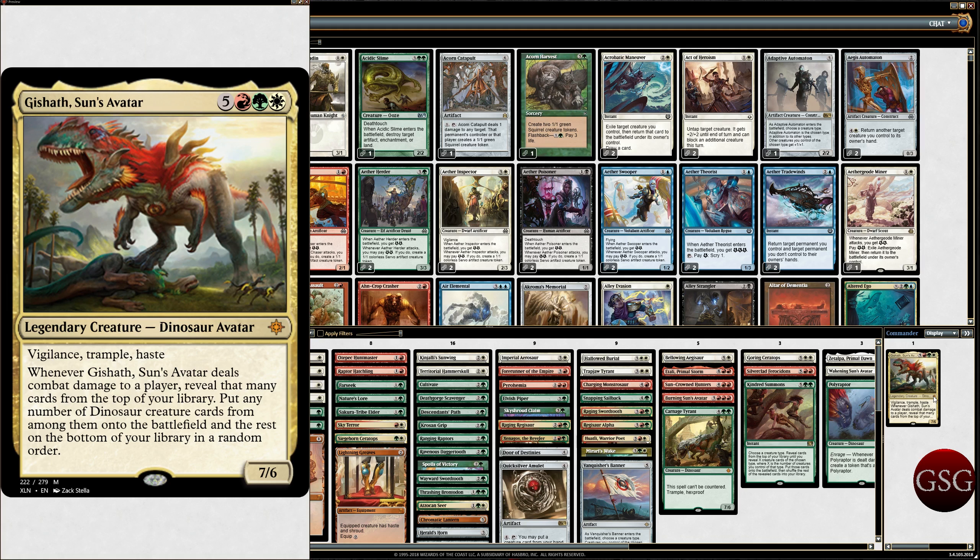Whenever Gishath deals combat damage to a player, reveal that many cards on top of your library, put any number of Dinosaur creature cards from among them onto the battlefield, and put the rest on the bottom of the library. This is basically kind of like Kindred Summons on a creature. It's also a 7/6 beatstick, and any time I play with this deck — you'll probably see it in the next three videos — if I can get him down and attack with him, most of the time he's pretty good. But my opponents will do anything they possibly can to prevent Gishath from hitting the board. There should be a link to the TappedOut or deck builder, whichever one I use, to the actual deck list.